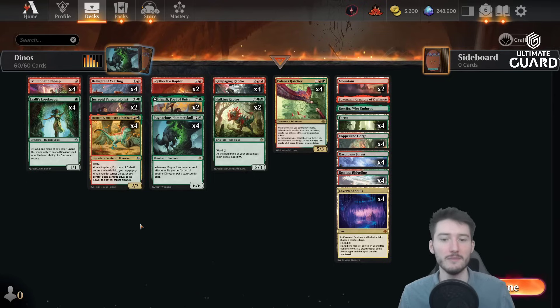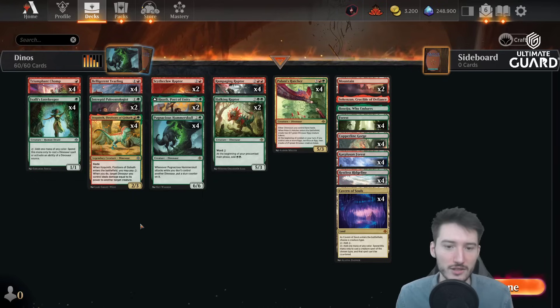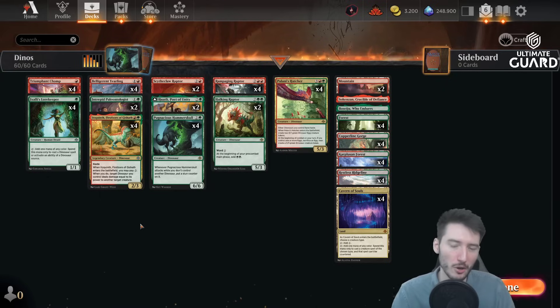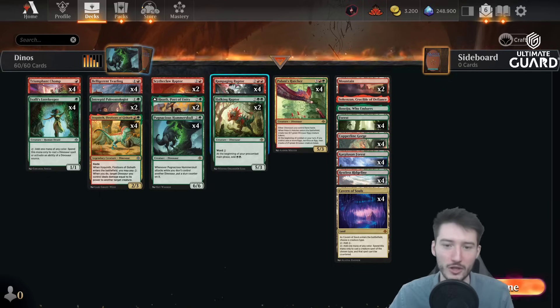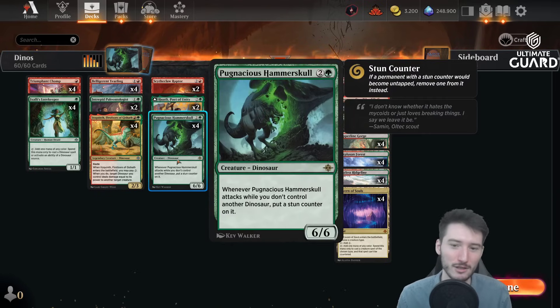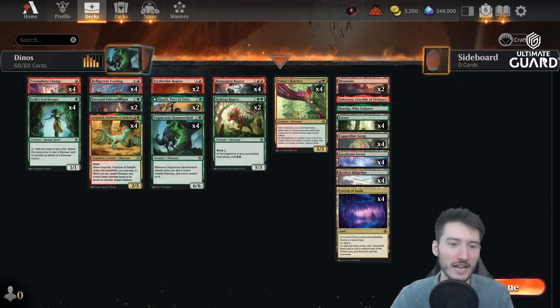You could play some trample tricks in this deck — Witchstalker Frenzy or whatever — there are various ways to build it. You could go bigger with larger dinosaurs; there's a bunch of dinos that are playable. I'm going for a more aggressive approach, just getting the game over with the raptor. The six damage from Hammer Skull is as threatening as possible when you chain it — going Yearling into Hammer Skull is just ridiculous. I'm really seeing a lot of potential.